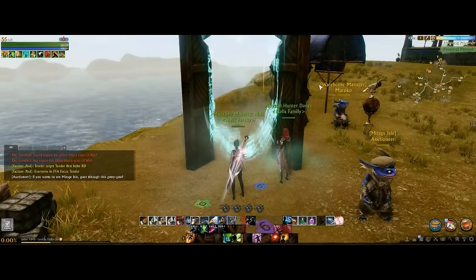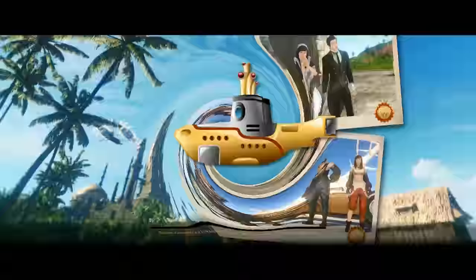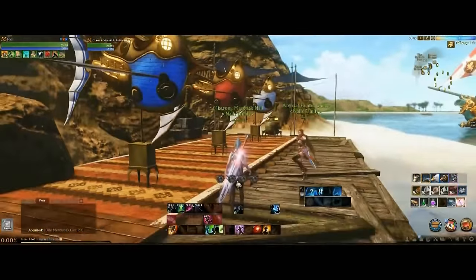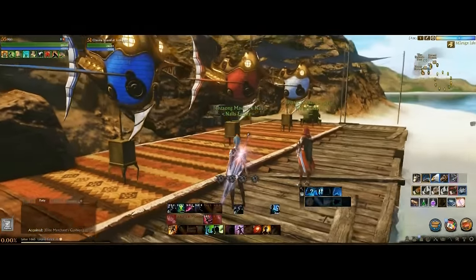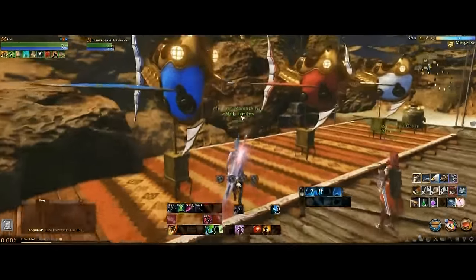Let's go over the requirements first: Mirage Island for submarines. Here we are on Mirage Island — this is where they sell the submarines, and the reason submarines are a critical and required part is for raising actual ships. I'm going to show you why. Each one of these submarines is available for 250 gilda stars.